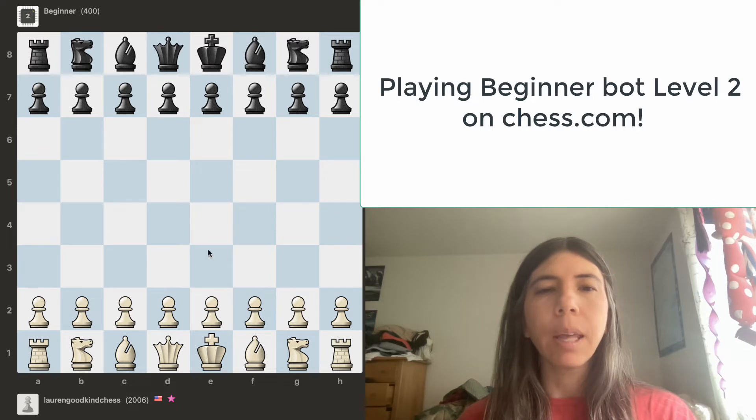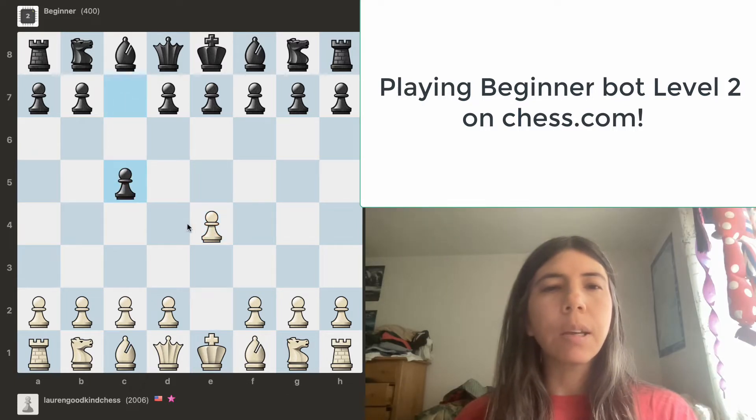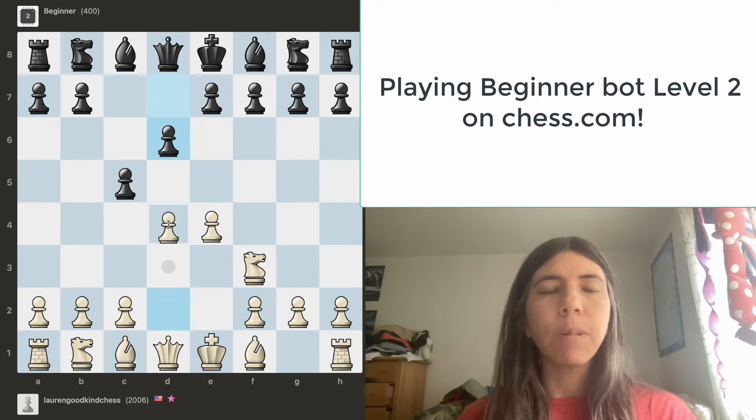I'm going to move the pawn to e4. This is a good move because it gets a pawn in the center and opens up lines for the bishop and queen. Let's continue to get my knight out. I'm going to ask if I move here is it safe — I want to control the center. It is safe to move the pawn to d4 thanks to my knight and queen.